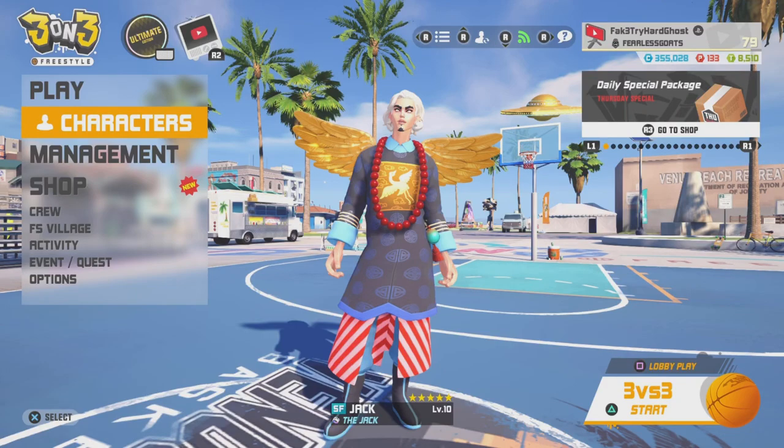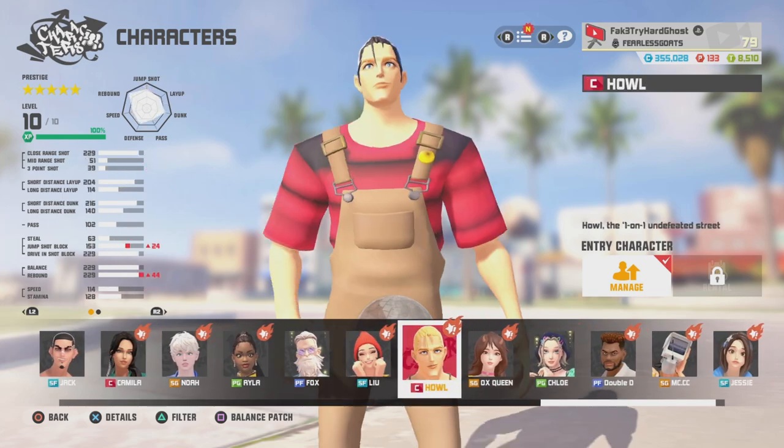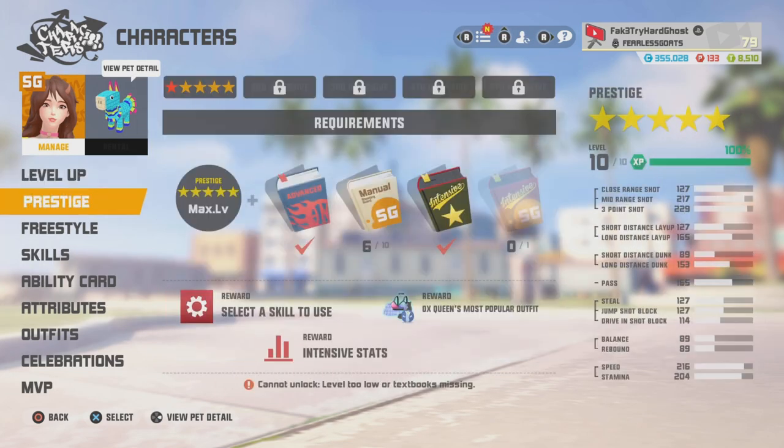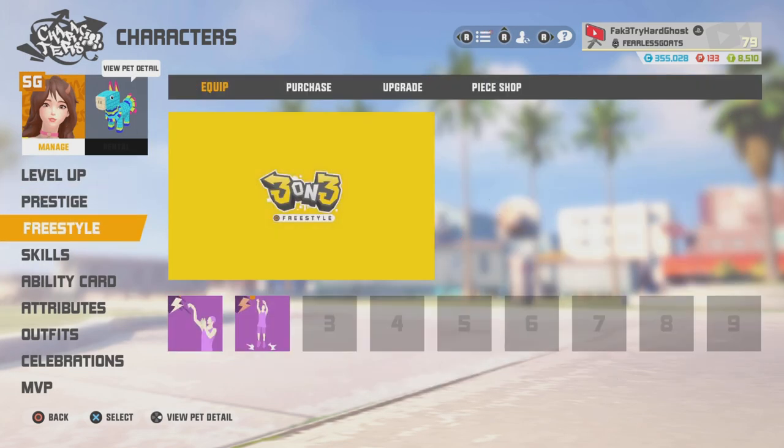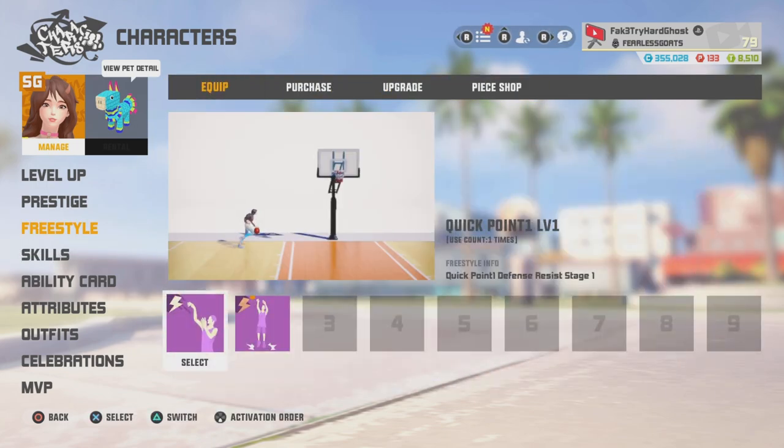What's good y'all, it's your boy FakeChar back with another video. In today's video I'm gonna be showing you my Ox Queen build — I got her P5, and these are my freestyles: Quick Point level one, Quick Point level two.